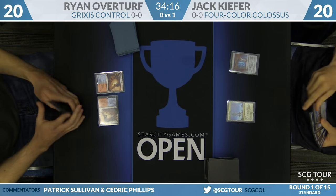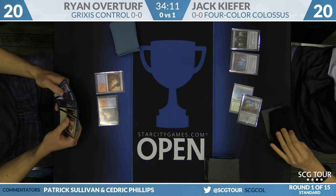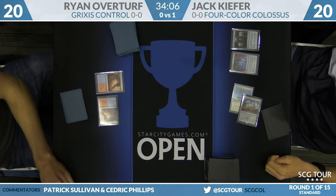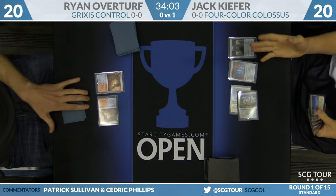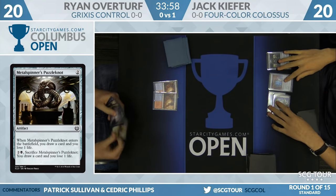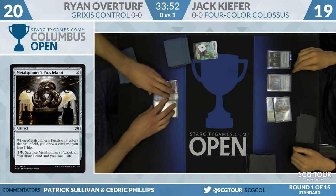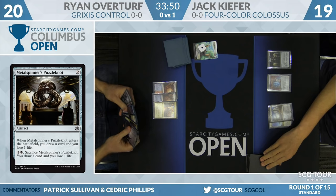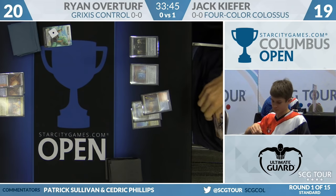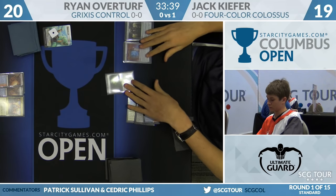Game 2: Ryan Overturf leads off with a couple of Wandering Fumaroles for Jack. Kiefer has the Spire of Industry, an Inventor's Fair, a Metalspinner's Puzzle Knot, and a Renegade Map — that's how these artifact decks start things off. The Puzzle Knot on the sideboard is probably a little too do-nothing for game ones, but post-board against blue decks with counterspells, it makes a lot of sense. Kiefer picks up his first copy of Metalwork Colossus. There's a Spire Bluff Canal and now a Seer's Lantern.